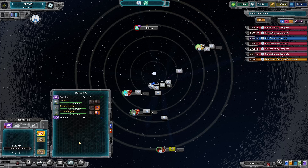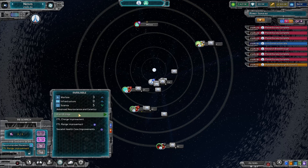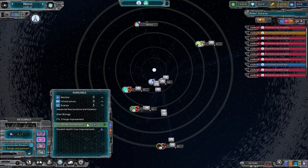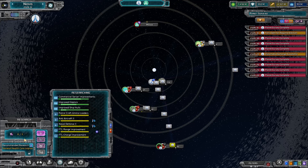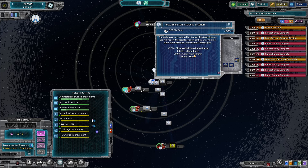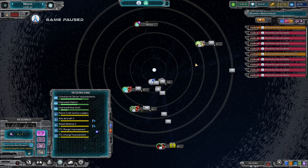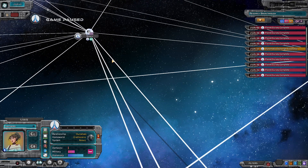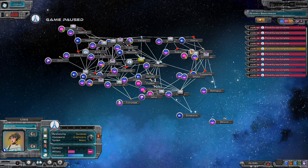Orbital weapon platform. FTL range improvement, FTL charge improvement. And we do finally have our third research. We're doing okay against our rivals. We're still getting a lot of planet surveys done — we've got surveyors out who are still doing their stuff.